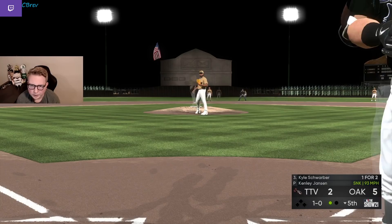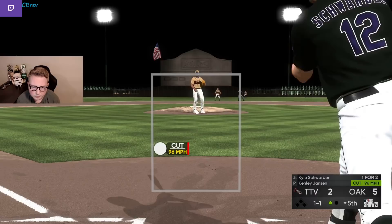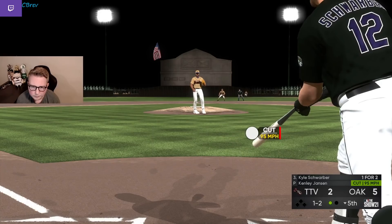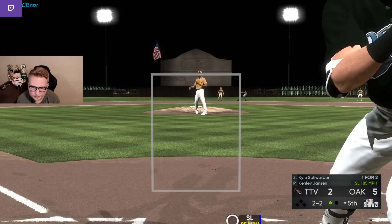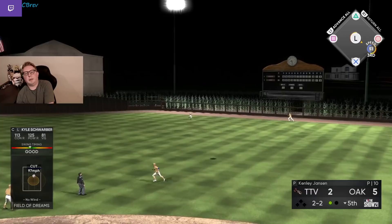Schwarber's up — shift on again, we're looking outside, trying to go the other way. Couldn't quite square that one up. We've got to protect it though in case it's a sinker. Big boy take on the slider. He's got to come up and in with something hard here, I think. He didn't throw it up and I missed it. Maybe I hit this out though — oh, this looks like a wall scraper. Come on. Nice.